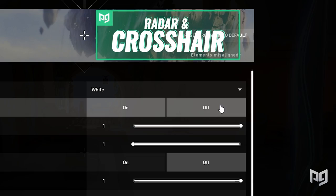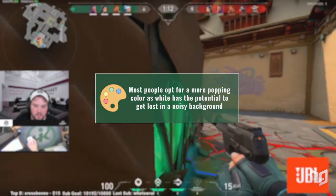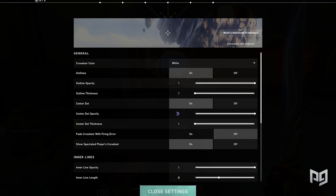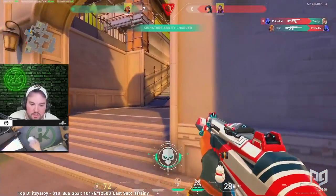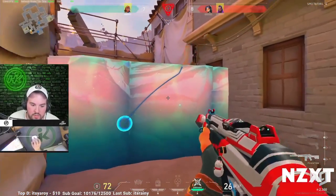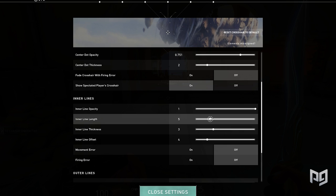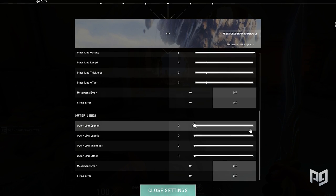Unlike Shroud, Hiko likes using a white crosshair instead of a more standout color. White has the potential to get lost in a noisy background, but in a game like Valorant where everything is built around clarity, it works better than in other games. Like Shroud, outlines are turned on with opacity and thickness both set to 1. Interestingly, Hiko has the center dot turned ON with opacity set to 0.751 and thickness set to 2. He follows Shroud's example of using inner lines only — with opacity 1, length 4, thickness 2, and offset 4.